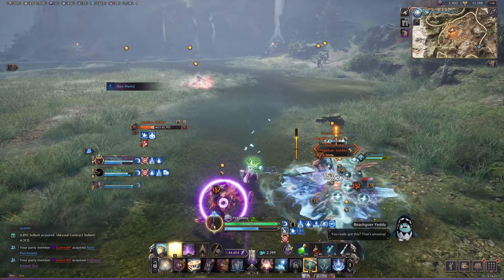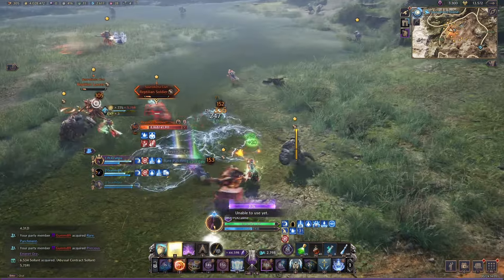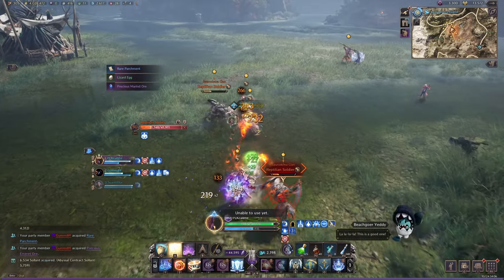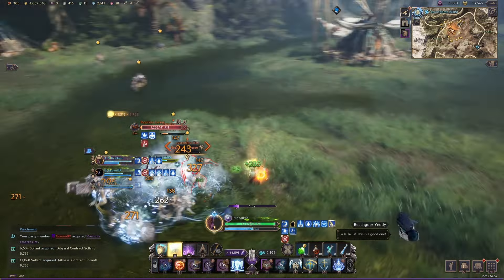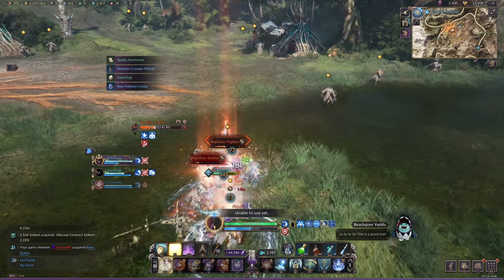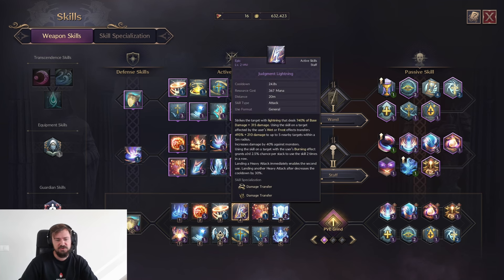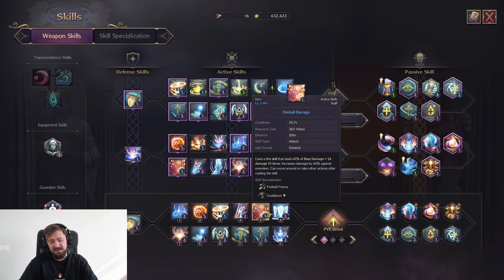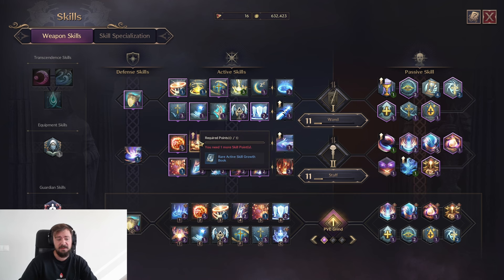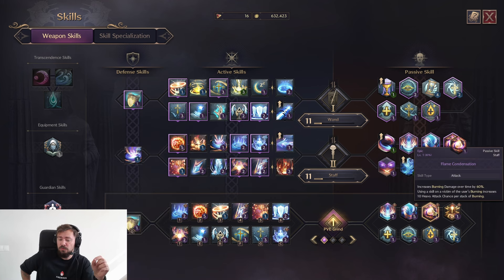When mobs have the DoT and you hit with lightning or fireball, you gain a lot of HP. For example, with the lizards on Sarodoma Island — when they try to hit you with a purple skill, you block it, all your DoTs spread, and you're basically unkillable because your health regenerates super fast. You also have Judgment Lightning for big damage, and Fire Barrage — or you can swap it for Inferno Wave to maintain fire stacks for additional heavy attack chances.